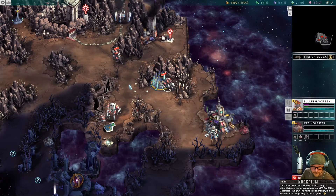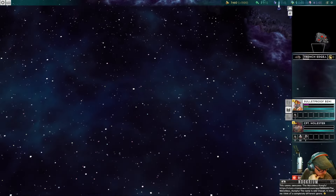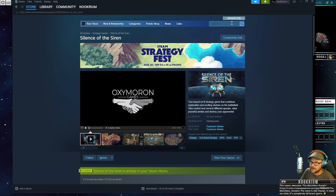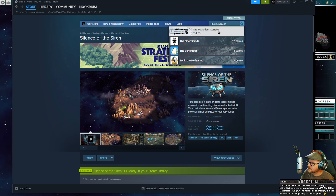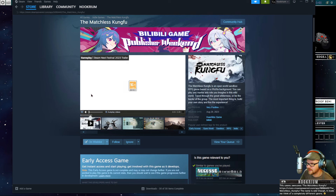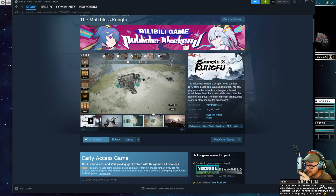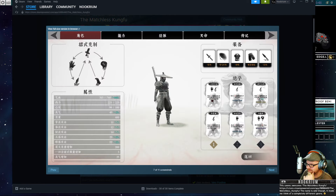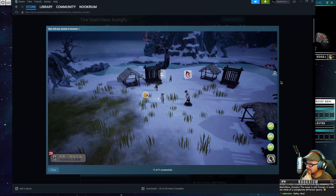Each skill gives us three extra movement points. Someone in chat mentions 'The Matchless Kung Fu' — it's on my wish list apparently, so I'm familiar with it. I saw this one a long, long time ago. It does look really cool — it almost has like a Kenshi feel to it. Oh, it is out — came out a couple of days ago. I'll just keep my eye on that one.